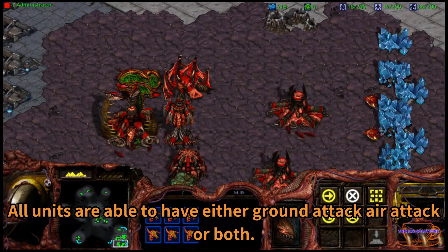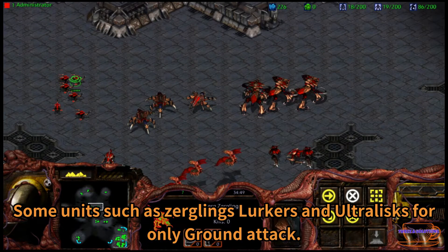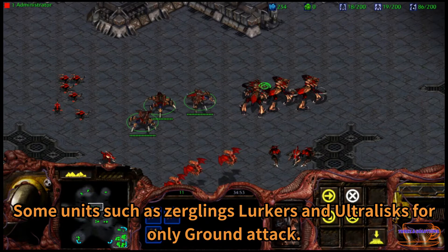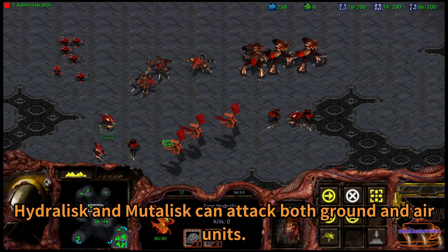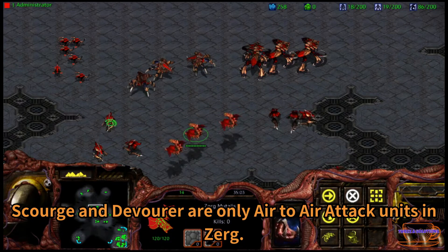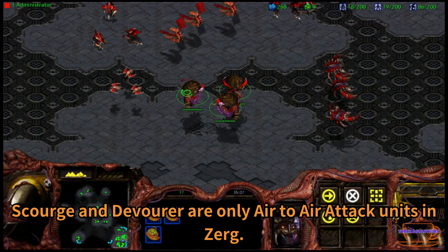All units are able to have either ground attack, air attack, or both. Some units such as zergling, lurker, and ultralisk have only ground attack. Hydralisk and Mutalisk can attack both ground and air units. Scourge and Devourer are only air-to-air attack units in Zerg.